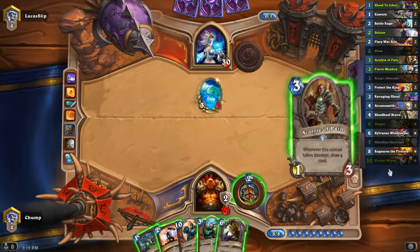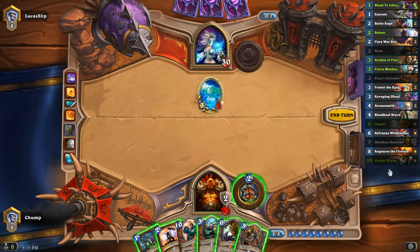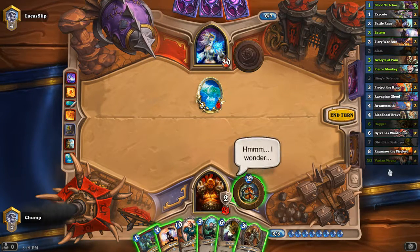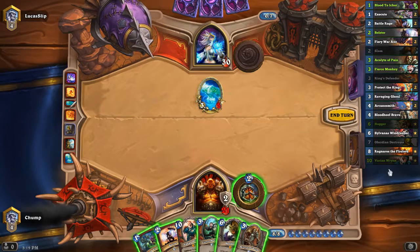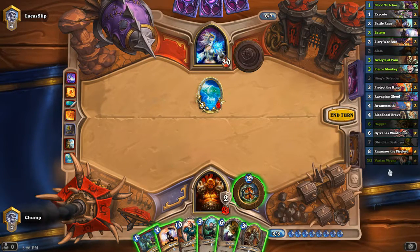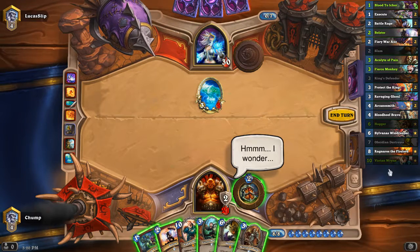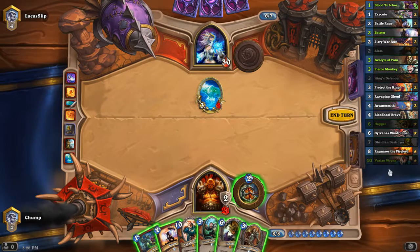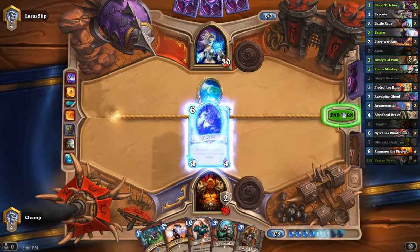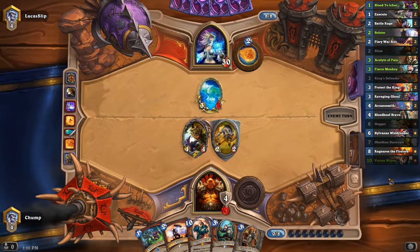He's getting pretty low on cards. He's played Frostbolt, two Arcane Blasts, a Fireball. Maybe I just play Hogger. Hogger is pretty weak to Firelands Portal, and he's very likely playing Firelands Portal in his deck. Maybe I just go Acolyte, Ichor, Fierce Monkey. I could Ichor my own Acolyte to draw a card if I really wanted to. But he has 3 cards in hand and played a bunch of removal. Maybe I just play Hogger — I could just lose the game to Firelands Portal, though. But is Firelands Portal on Fierce Monkey even that much better for me? Not really. I'm gonna play Hogger here. If nothing else, it baits out removal that could be used on Varian Wrynn.